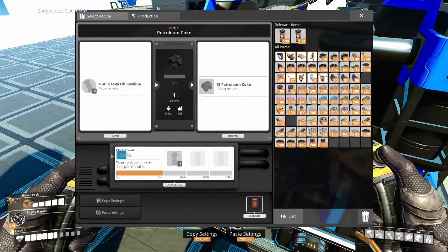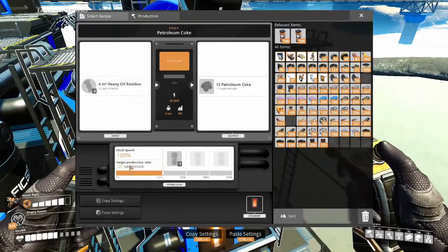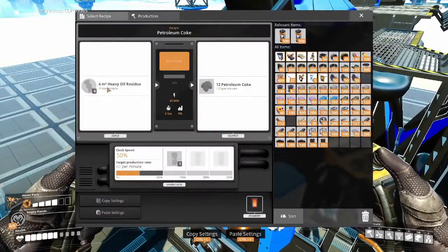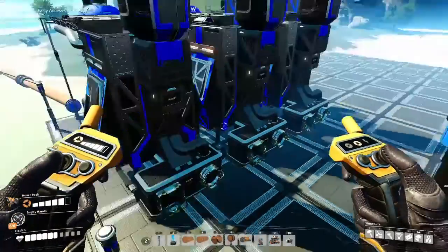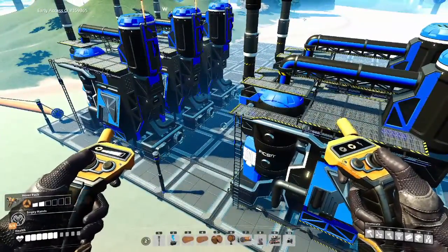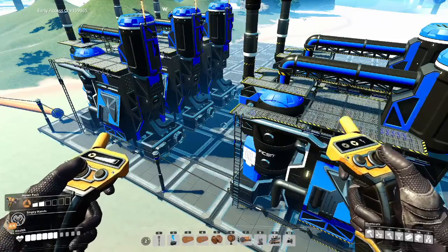One of these is going to be on 50%, because this one does 40 per minute. We're making 60, so this one needs to do 20 per minute. I'm going to belt and pipe all of this together. You do that how you see fit. We'll move on to the next step, which is the recycling portion.